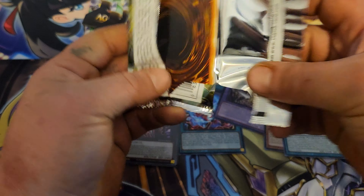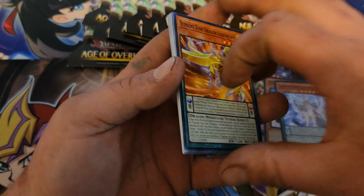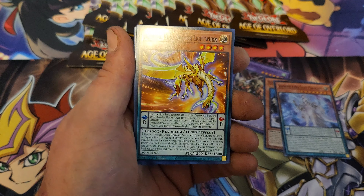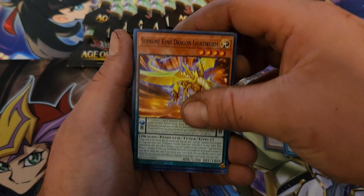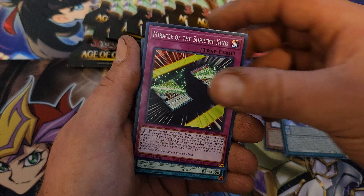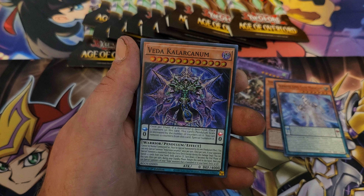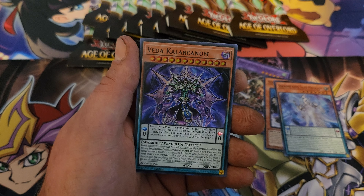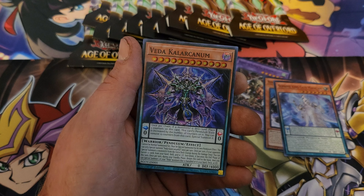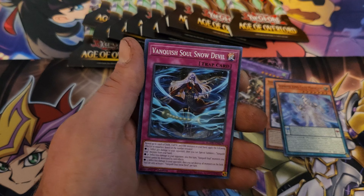Let me know down in the comments if you guys want me to go live with the Pokemon or if I should just do a standard video — I'm gonna let y'all decide. We got Supreme King Dragon, Master Teo, Miracle of the Supreme King, and Vita with 4000 Defense — holy cow.